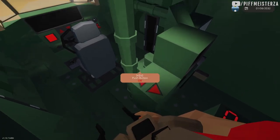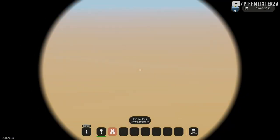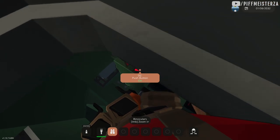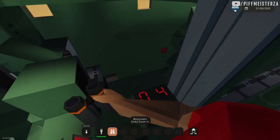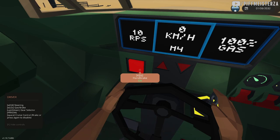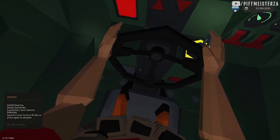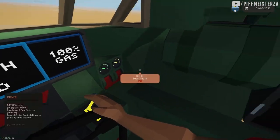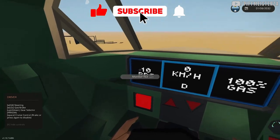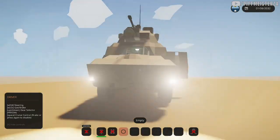The commander doesn't have controls because it's just a normal seat. Drive controls: back gear, player launcher for smoke, neutral drive, gears 1, 2, 3, 4, a performance mode, and low towing mode. This is using a 454 ISIS microcontroller, which I think will be in the description. You have engine temperature, radiator temperature, gas, and RPS. Brake is spacebar. There are spotlights in the front.